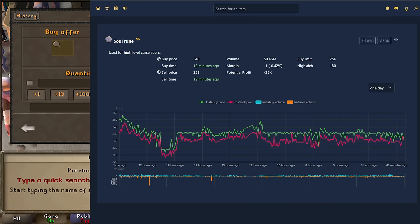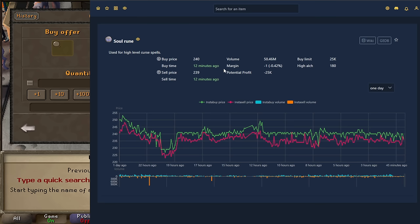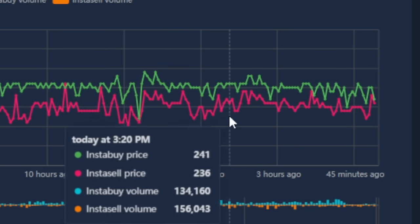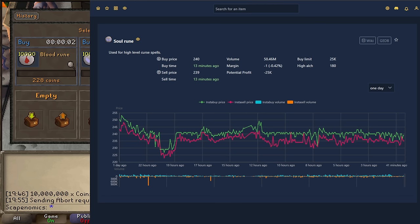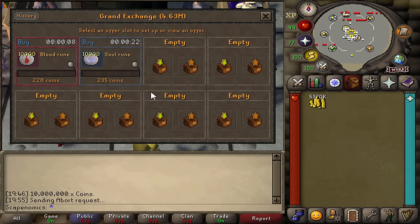The next listing is soul runes. The margin is minus 1 GP because the current margin on the item is only 1 GP, and since we have to pay a 2 GP tax, we'd actually lose 1 GP for every single soul rune we flip at these prices. So we're not going to use the exact active margin prices — we'll list a little bit lower. I think we can buy some soul runes for 235 GP and sell around the 240-241 GP range based on the recent trend. The margin moved slightly on the blood runes, so we adjusted that price. We still have 5 million to list, so let's find some other items.